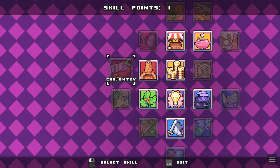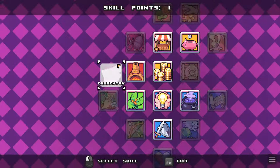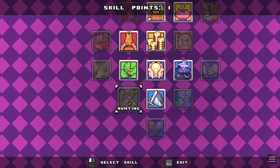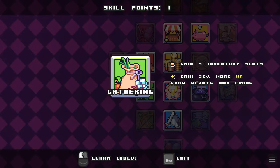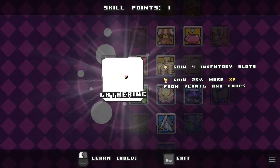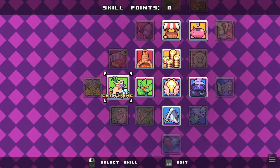Carpentry — structures cost 25% less wood. Sewing — they work 25% faster, and we don't really need that yet. Let's get gathering. Also, we get four inventory slots — I did not see that. That's actually much needed.